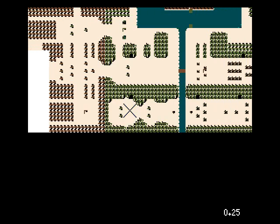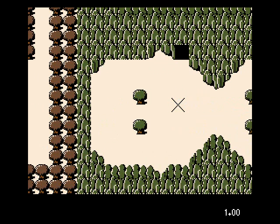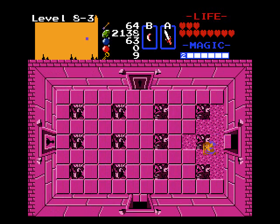It looks a little different than the original. Usually you come in from this way and can go right, but this time you have to go left using the hookshot. And here's where you find 8-3.